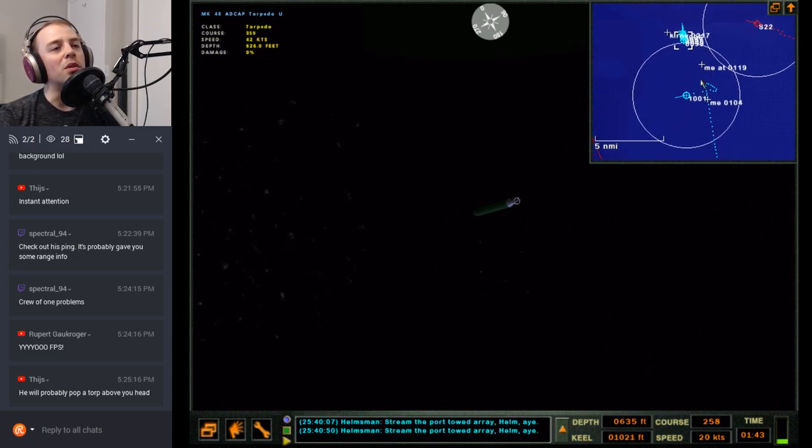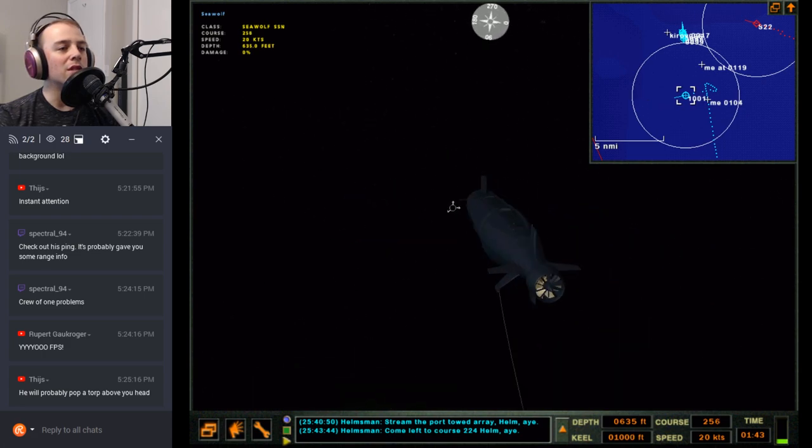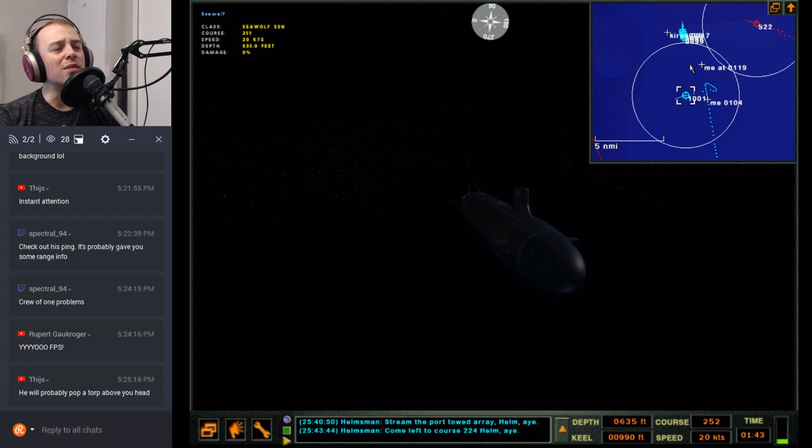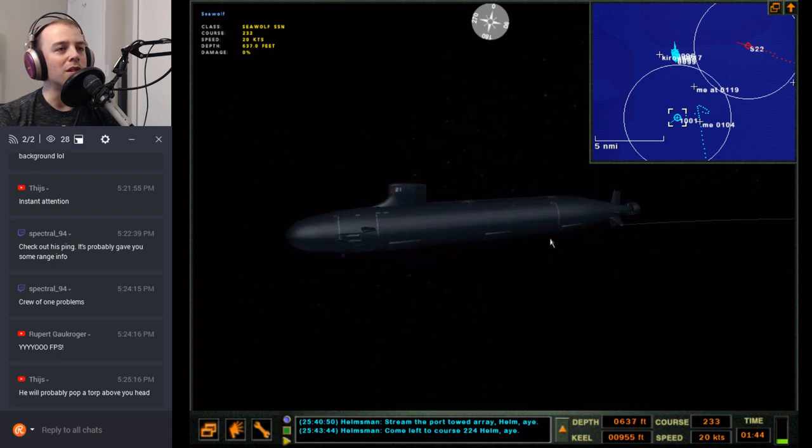I should actually be running directly perpendicular to him to open up the distance, because the way I'm running right now is for straight-running torpedo evasion. But I just want to clear that datum, so let's run perpendicular-ish. The torpedo wires in this game are like indestructible so I'm not too worried.